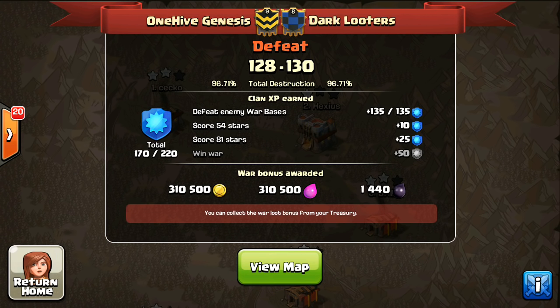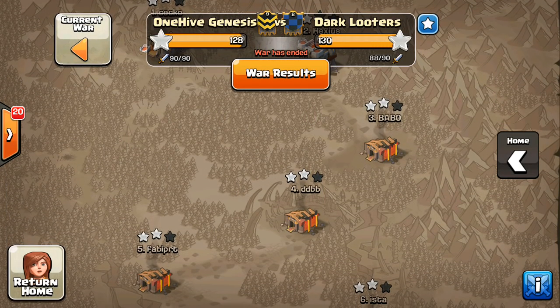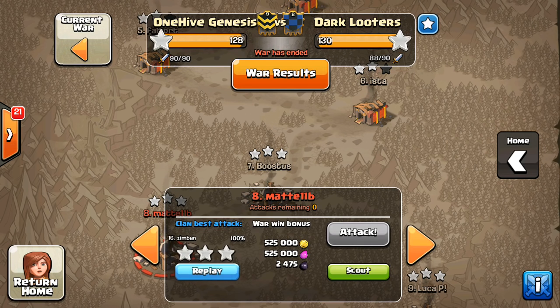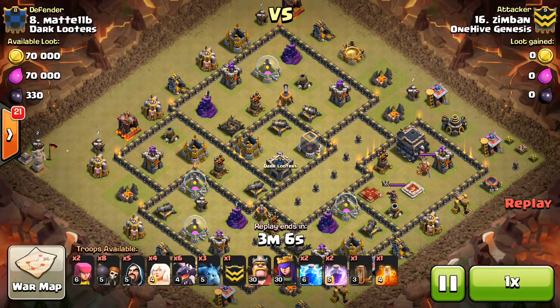Hey guys, what's up? By Sectatron here from OneHiveGazette, here with my next part of the war recap of the DL war, looking at the Town Hall Nines. Had some great attacks by the Nines. I had one kind of fail and then one 99% where one Builder's Hut was left up and the troops were stuck behind a wall. But other Nines had some great attacks. I apologize — I'm recording this the same day as the Town Hall 11s and 10s, so spare me if I screw some stuff up, but I'll do my best.